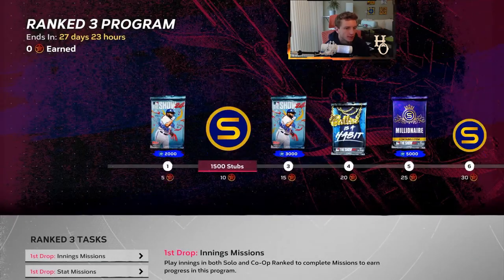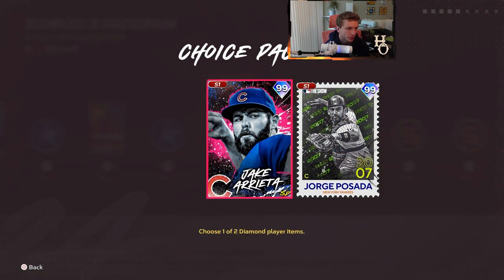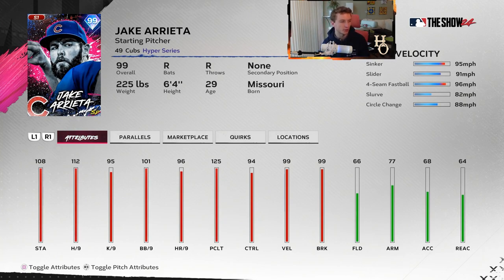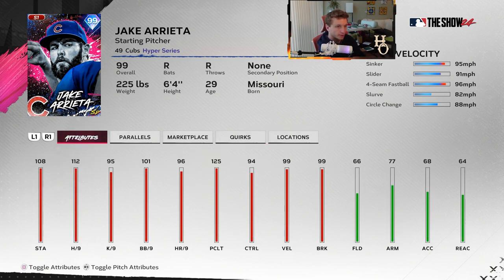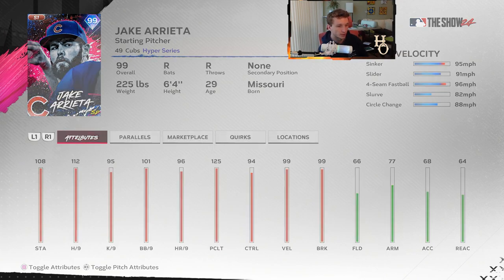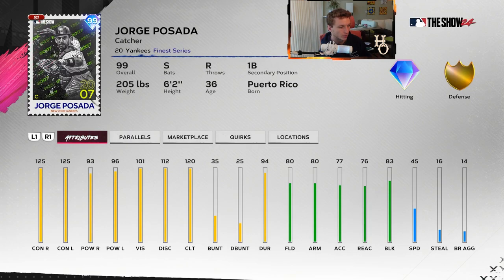For ranked seasons, the new legend - or rather returning legend since he's been in the game three years ago - Jake Arrieta. They went with the Hyper Series for him. He's got 112 hits per nine, two quirks, 99 velo - no Outlier but 99 velo on sinker, slider, fastball, slurve, and circle change. He'll be a pretty penny on the market for people who don't make World Series, but eventually you can get him anyway. Max pitching clutch - it's a good card. I think he plays well.